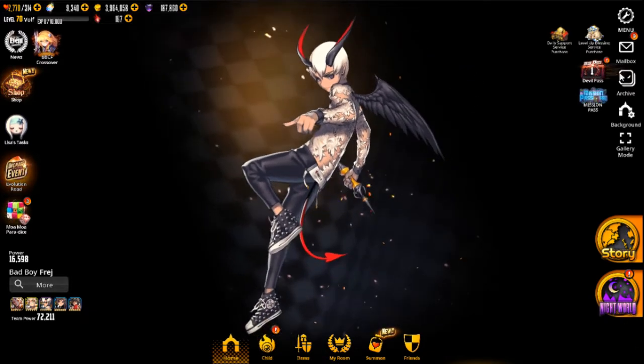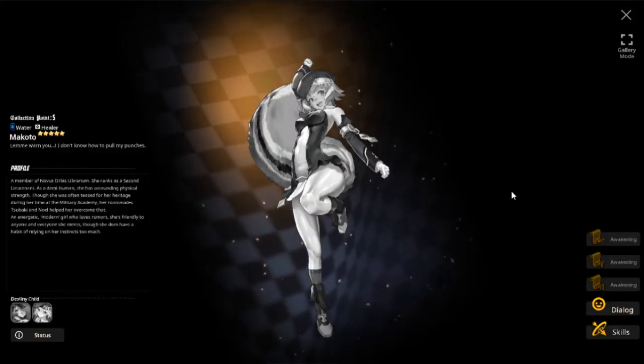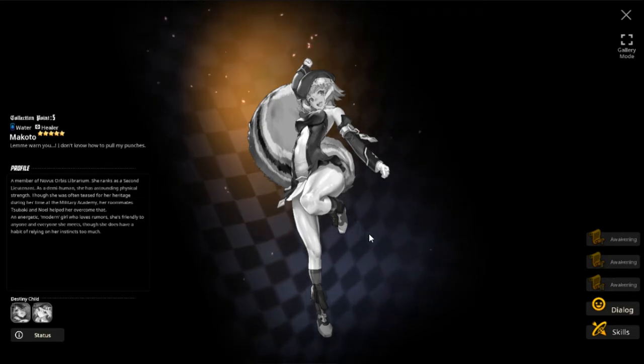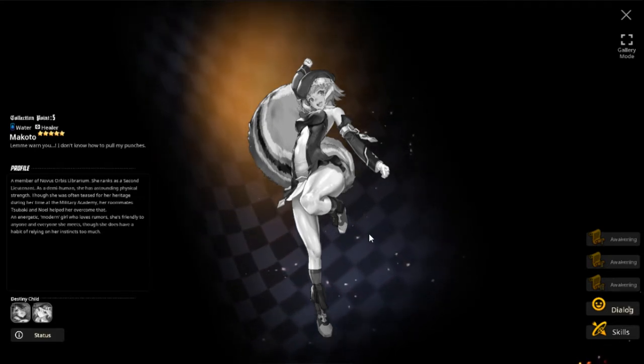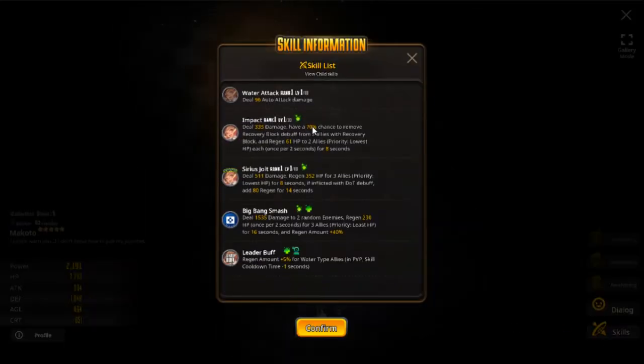I actually want to look at the characters and see what's up. I guess it added three new characters. Why is she in her normal costume? I'm guessing that's like a purchase skin, and why is she a healer? I have a lot of questions about that. But anywho, she has a chance to remove recovery block debuff from two allies, and then they gain regen — those two allies with the lowest HP, I guess.